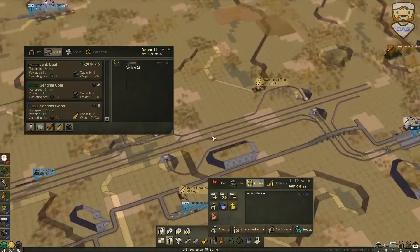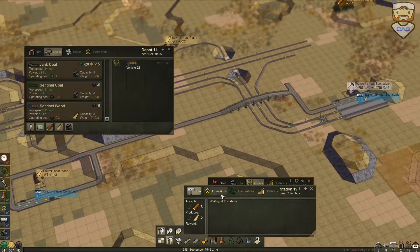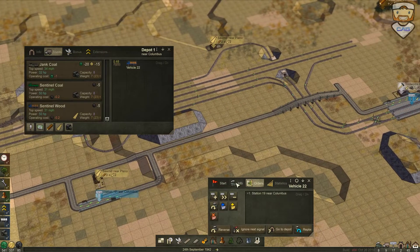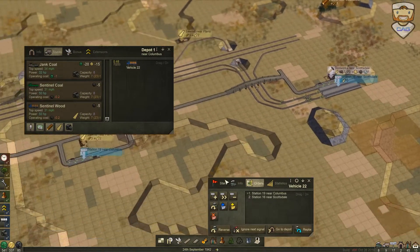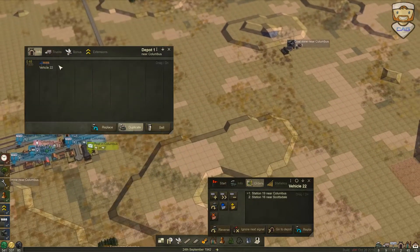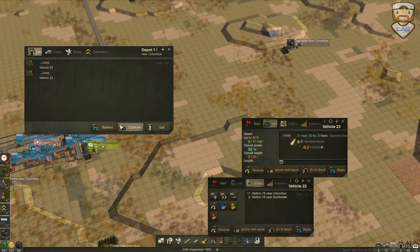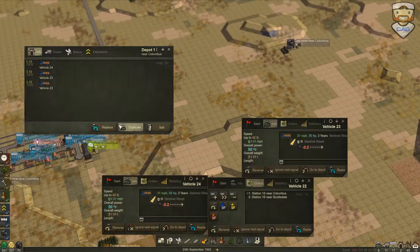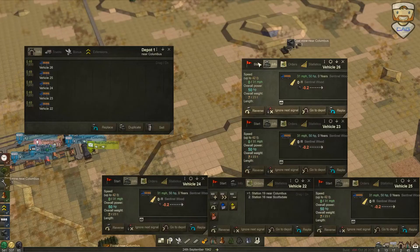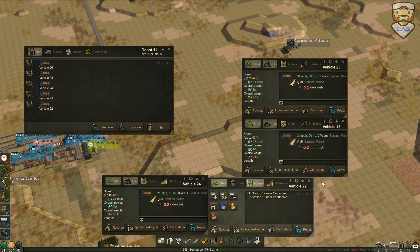This one needs some orders as well. We'll go there — hit the plus button, then this one, beautiful. That's the way to go. Before we start that one, let's go ahead and duplicate that thing. We'll probably do four of these, maybe five even because it's a longer stretch — let's do five, what the heck. Hit the play button on all of these, there you go, beautiful.